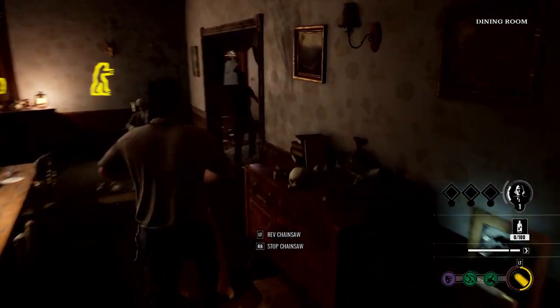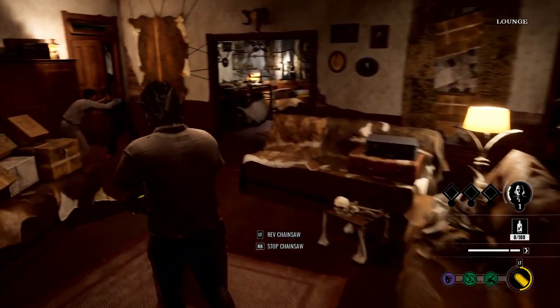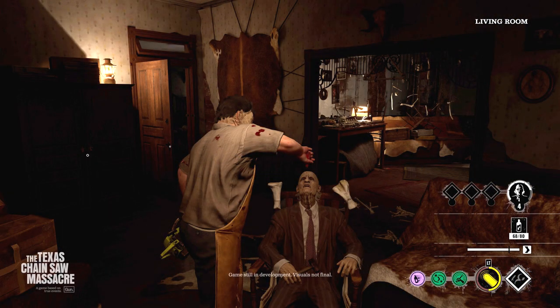One of the main things Grandpa does is let everybody know where the survivors are, because Grandpa knows every creak, crack, snap, and groan of the house. His senses get keener and keener — don't let his physical form fool you. The more Grandpa is leveled up, the harder it's going to be for victims to escape, because Grandpa is letting the rest of the family know exactly what's going on. As for the blood you feed him, you can find it around the house in various places.